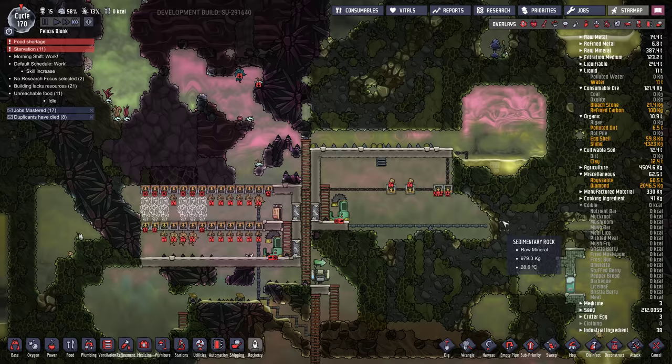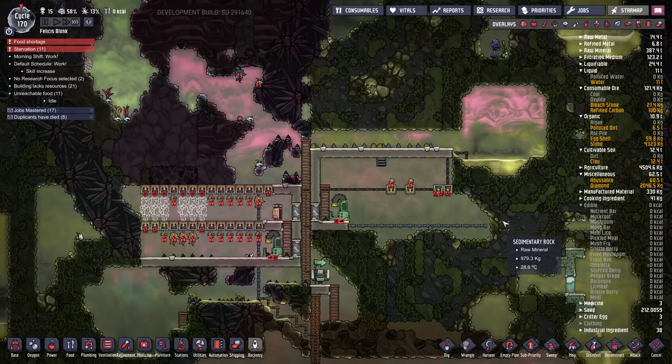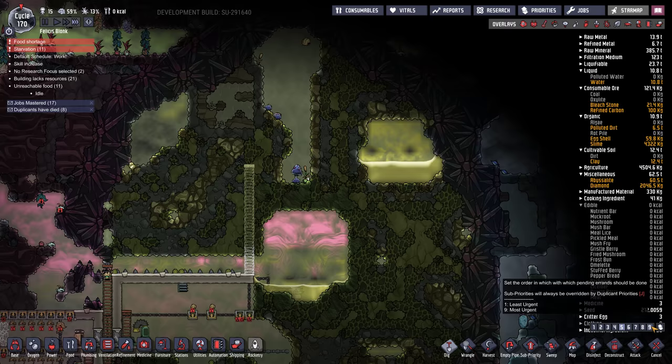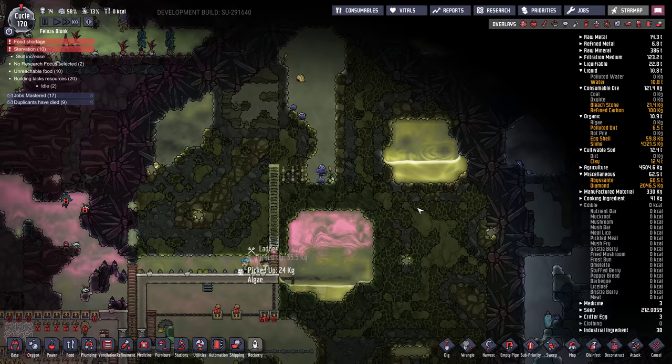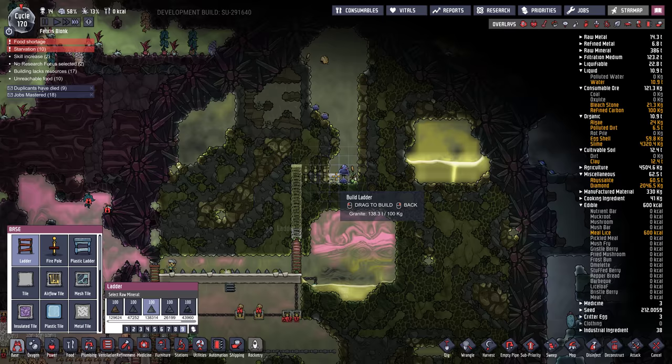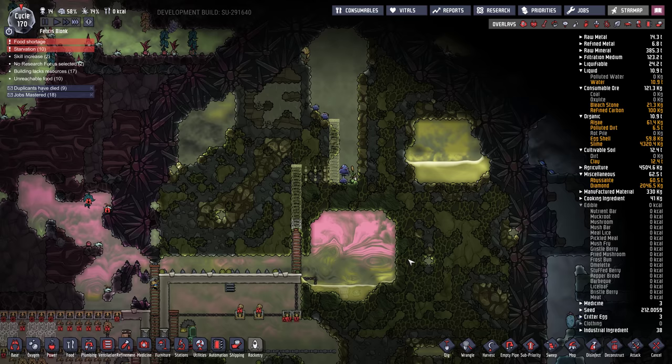Maybe I wasn't able to save this base. But wait — we got food up here, a secret cache of food! 14 dupes, 10 starving — can they do it? Can they make it? Let's get up here, set those to harvest, priority nine. Also got some food in here we could get.